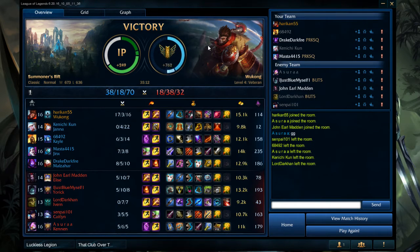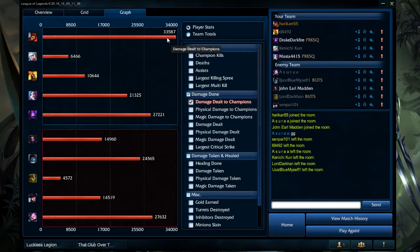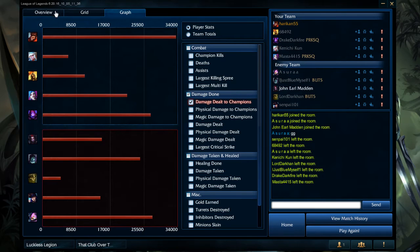Here is the post-game lobby. Getting an A-plus on the Wukong — I'm really surprised that's not an S. 17, 3, and 16. Let's take a look at the damage dealt: highest in the game, over both AD carries, over Malzahar, over a Kennen who got off multiple multi-man AoE ultimates. We did a lot of damage, and that's what we're looking to do here on Wukong.